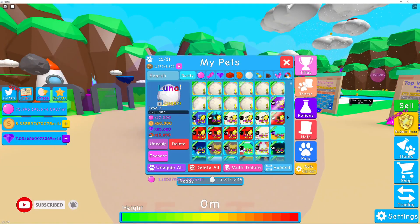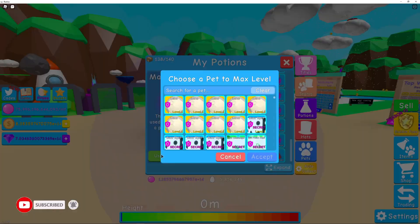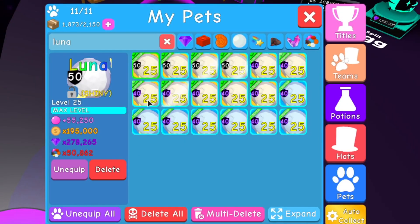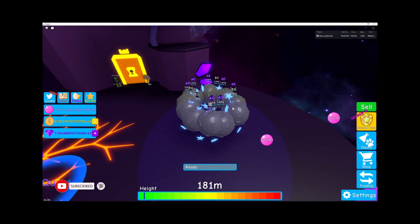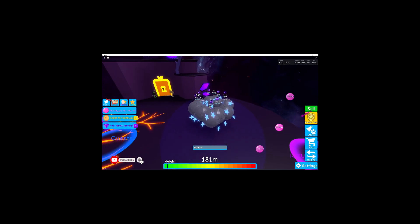Let's go ahead and get our potions out and start the leveling. We're going to fast forward through this as much as we can. Fully maxed out and fully enchanted stats: 55,000 bubbles, 195,000 coins, 278,000 gems, and 50,000 multi-currency. They look pretty epic. That's 1.17 million on the bubbles for just the shiny Lunas - these are not that strong of a pet. Let's move on to pet number two.